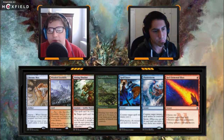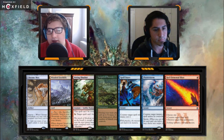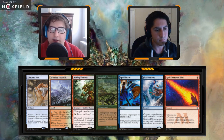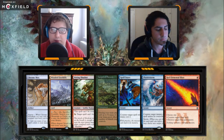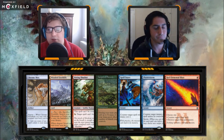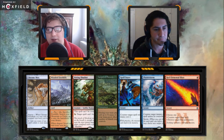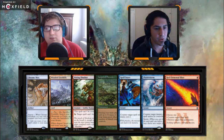Our new first seven: Chrome Mox, Wooded Foothills, Vexing Shusher, Carpet of Flowers, Spell Snare, Force of Storm, Red Elemental Blast. This hand has some mana — not filled with it, but it has access to it. It's incredibly interactive and has some of the best counterspells in the format right now. Spell Snare is a little restrictive but often people are playing two-mana spells that win the game. Spell Snare is a really powerful one-mana counterspell — if you look at Corvold, for example, there are so many games where I play Dockside into one minute of interaction and opponents just die with a Spell Snare.